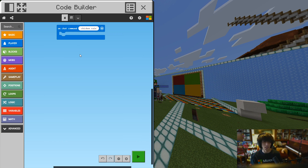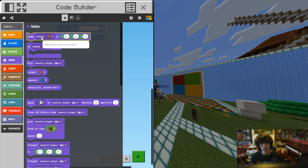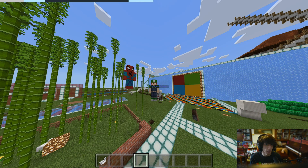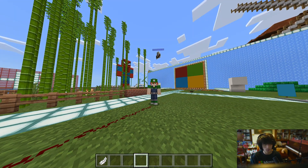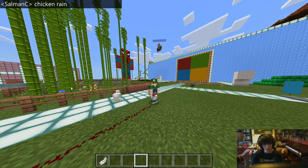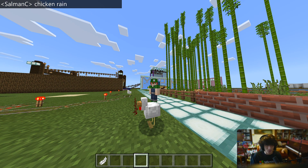After that, what we next want to do is click on the left where it says mobs. Go ahead and click that, then drag in 'spawn animal chicken egg at relative position zero, relative position zero, relative position zero' and drag that within the on chat command block. Now if you click X on the code editor or hit the escape key on your keyboard, then if you type in the chat 'chicken rain', as you can see we have a chicken which has spawned exactly where we are.